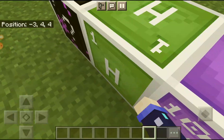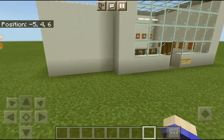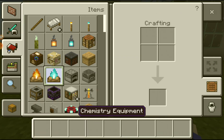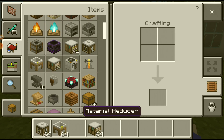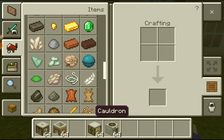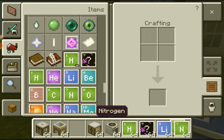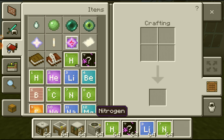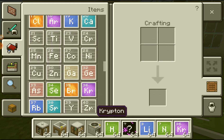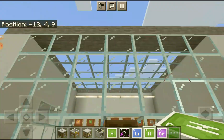There are things I have no idea what they are, but if you go in here there's stuff called the element constructor, compound creator, lab table, and material reducer. They're also on the bottom — this thing called elements — and you can combine stuff in the lab table. It's really cool, so I decided to make a science lab out of it.